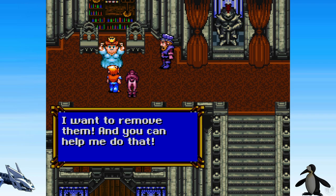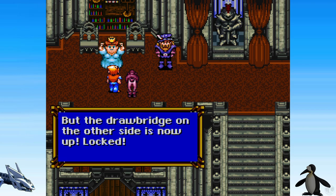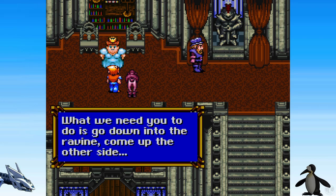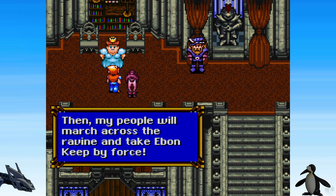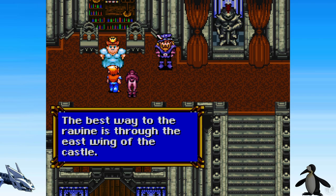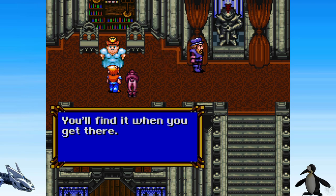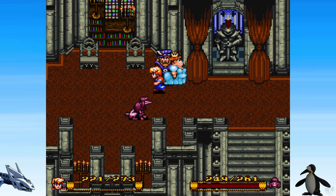A few stragglers remain at the other castle and this annoys me to no end. I want to remove them and you can help me do that. The entrance to Ebon Keep is on the other side of the chessboard plateau, but the drawbridge on the other side is now locked up. We need to go down to the ravine, come up the other side, and open the drawbridge from within. Then my people will march across and take Ebon Keep by force. Best route to the ravine is the east wing of the castle and then through a door on the chessboard. So there are many things — but first we need to go left.